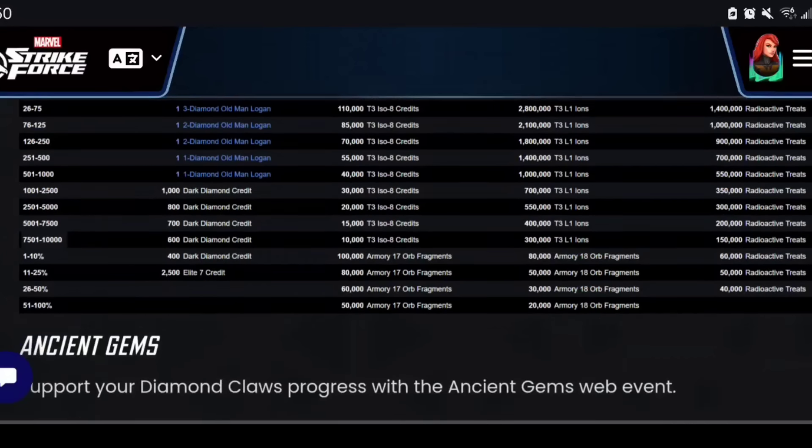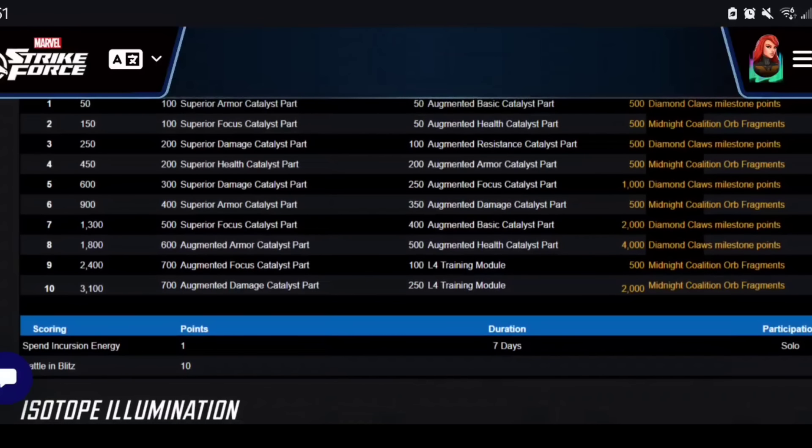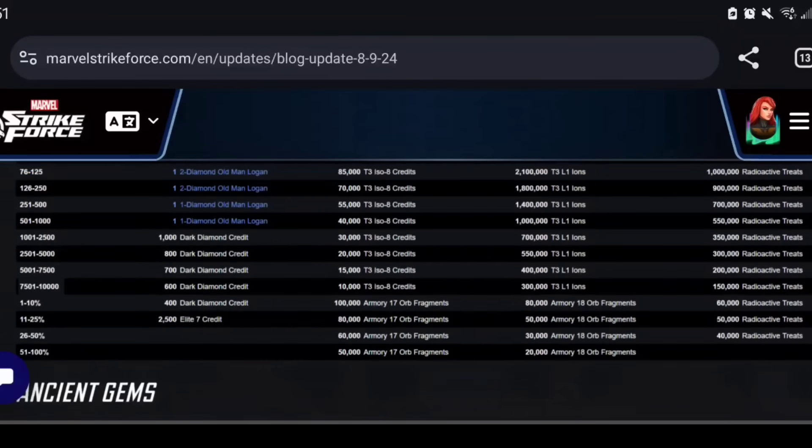Before we go into the math, I want to pivot to the web milestone — remember each main milestone always has a web milestone, and these typically add a sizable amount of points. This one requires incursion campaign energy and blitz battles. Each blitz battle gives you 10 points and we typically have 40 to 50 different teams, so this milestone is super easy. You don't need power cores for incursion energy, which has been really good. The web milestone is going to give us 12,000 points to add into the main event — keep that number in mind.